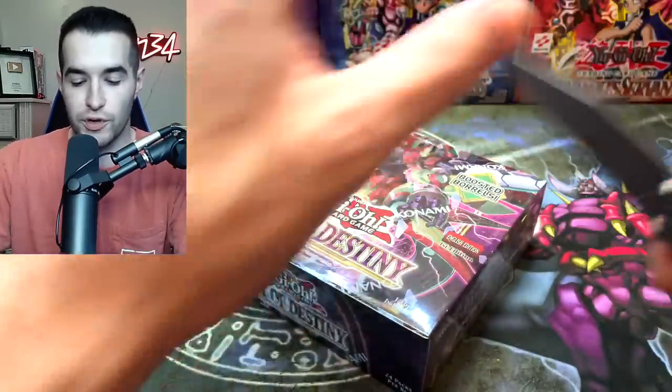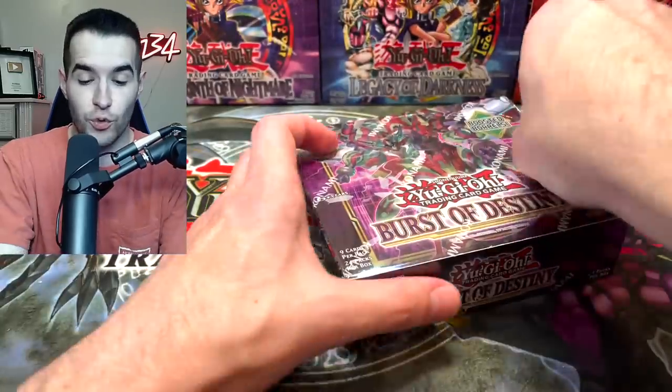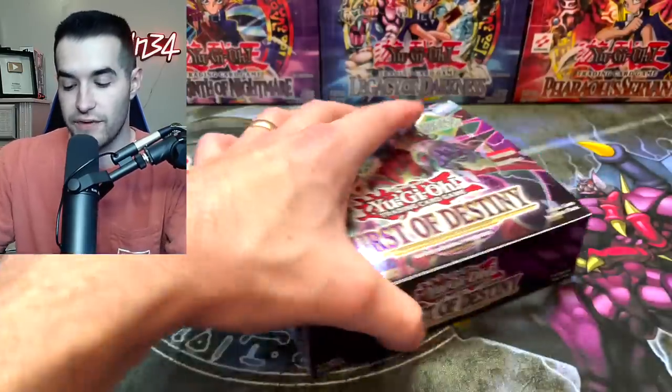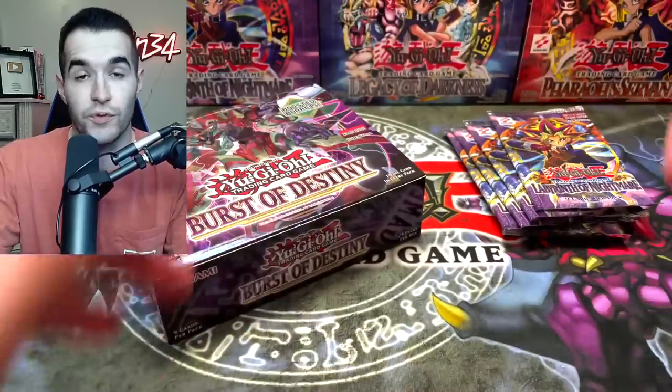We have a first edition Burst of Destiny box, which is still a very hot commodity right now. Pretty awesome set — Sword Souls, Destroy Phoenix Enforcer, Starlight Stratos, other Starlights as well. We also have five first edition Labyrinth of Nightmare packs. They're heavy so they should all have foils — ultra rares, super rares, etc.